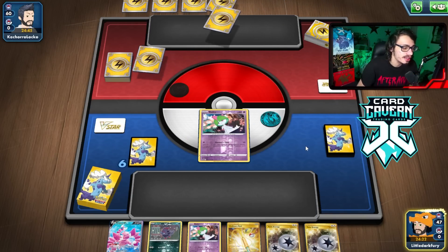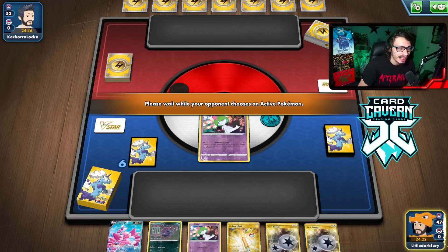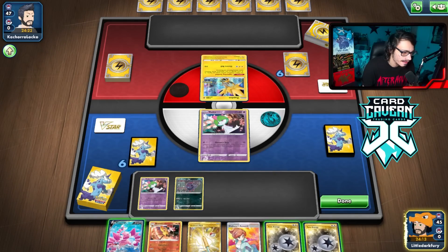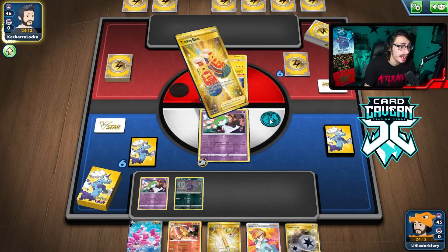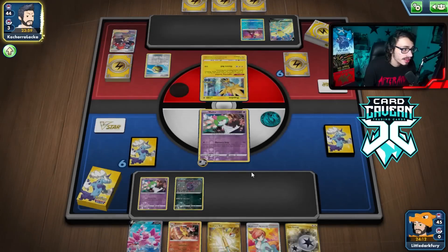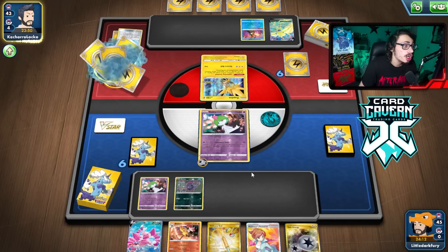Going first in game four. We do have Basics but the hand is kind of mid. The Mulligan will help see more cards. I think it's Regilecki Vikavolt. This matchup is definitely not easy — item lock is pretty bad. We do have Kleavor though, which is our best attacker in this matchup because they will fill their bench up. Unfortunately they got a turn one Aurora in the discard, which is really annoying. They have Zapdos too. Ralts actually has 60 HP, which is not bad against Vikavolt. With the Zapdos they could knock out my Ralts with Vikavolt, which would really suck.